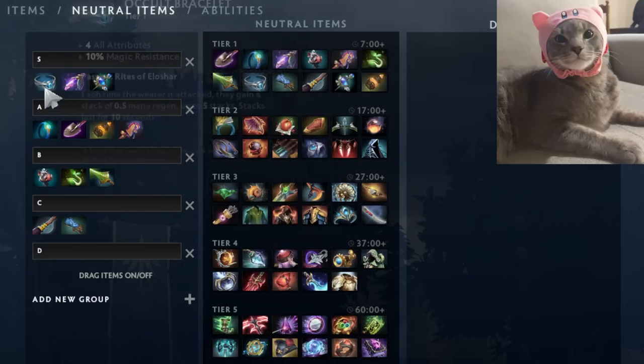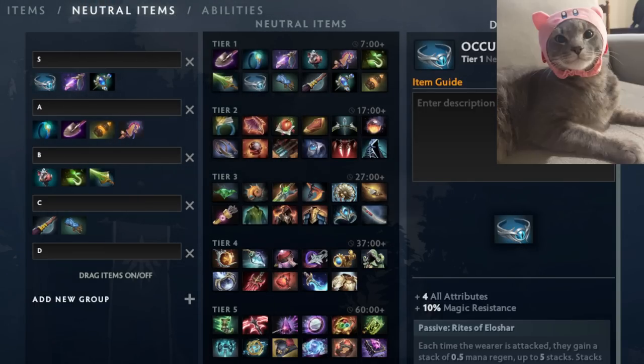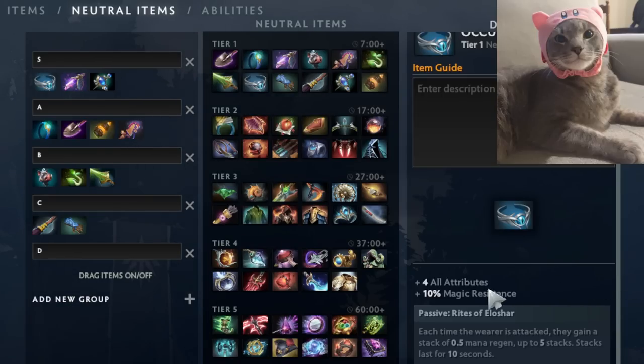Occult Bracelet is probably your best generic item right now — it has so much value and it's definitely going to get nerfed. You get four all-stats, 10 magic resistance which is great in this meta with a lot of powerful early game spells, and a mana passive. Whether you're a jungling carry getting tankier to ganks while farming, or an aggressive hero needing mana in fights, there's just so much value here.